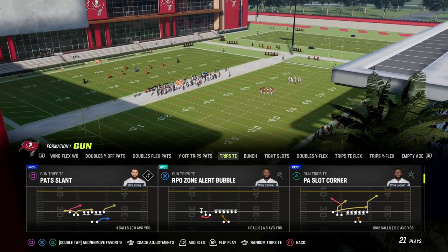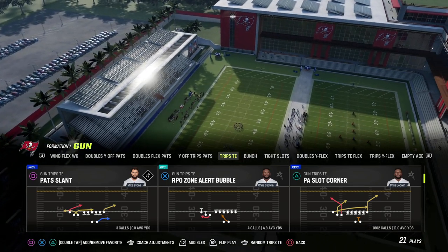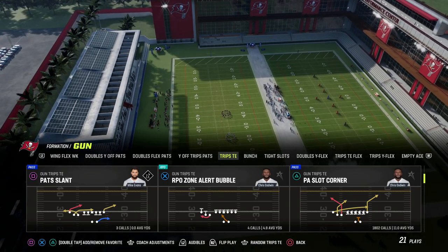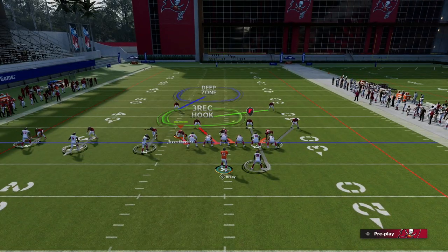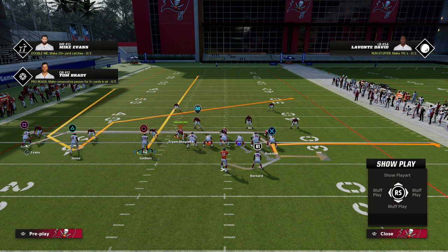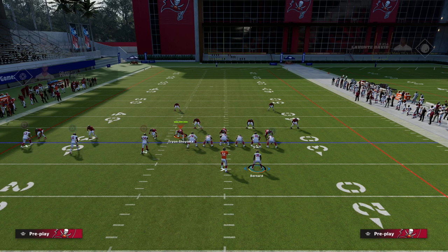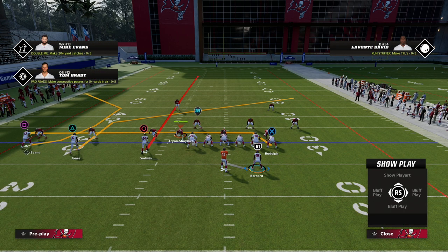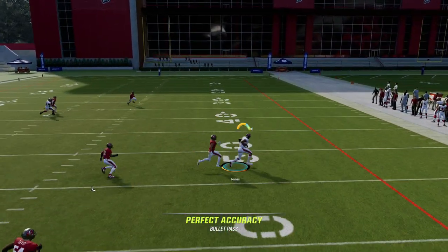The play we're looking at today is PA Slot Corner out of the Trips Tight End. I think this is the most versatile play in Madden 23 — you have a corner route, a post route, and a deep corner with your tight end. To set this up, we're going to drag the tight end, streak Chris Godwin, then put a C-route to the outside receiver on the left side. You can also wheel your running back.